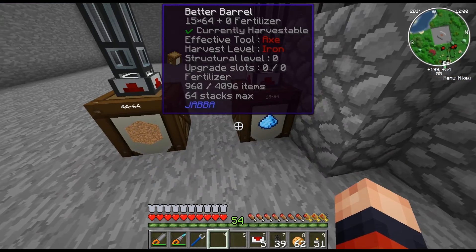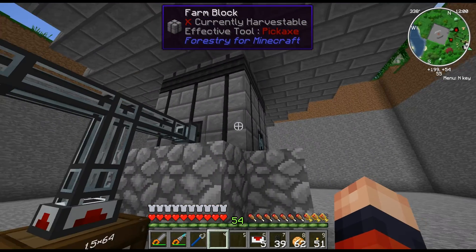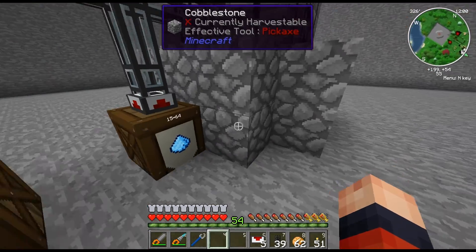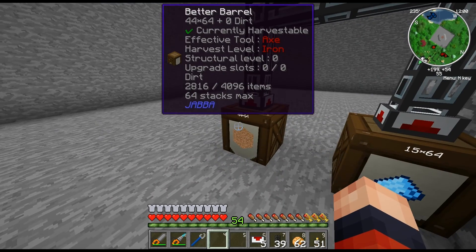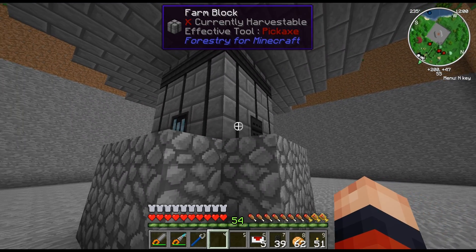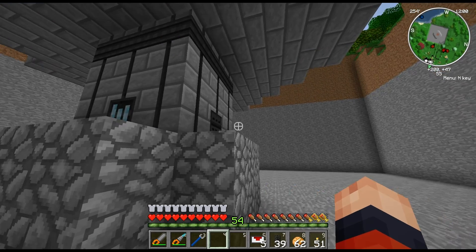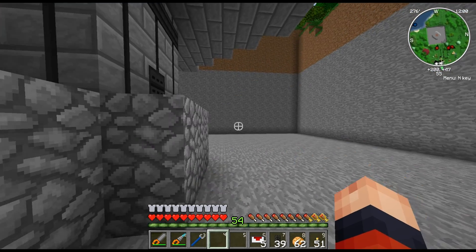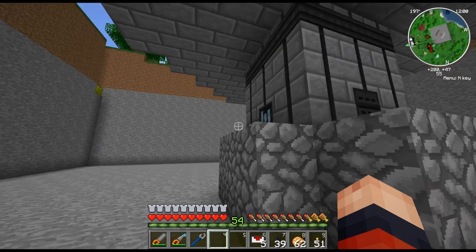I have barrels set up for inputs. This isn't exactly automated, but if you set up the biomass that you get from this to a quarry or something, you can set up auto-crafting tables to make the fertilizer and the dirt. On the output side, it's going to output wood, sand, saplings, and apples. The saplings go into a fermenter to make biomass, the apples go into a squeezer to make apple juice, and the wood is used to make charcoal that will power steam engines to power the whole system. Sand you won't really do much with.